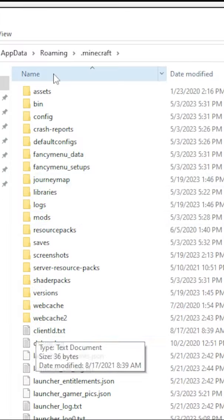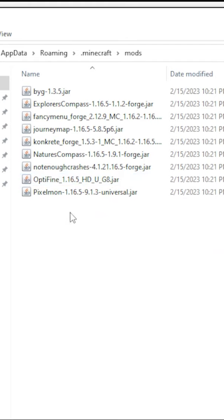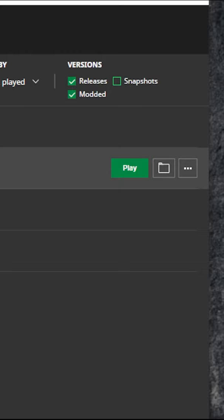First, click on the folder icon — that's going to pull up the folder for this profile. Navigate to the mods folder, and this is where you put your Pixelmon mod that you downloaded earlier. Once you're done, close the folder.